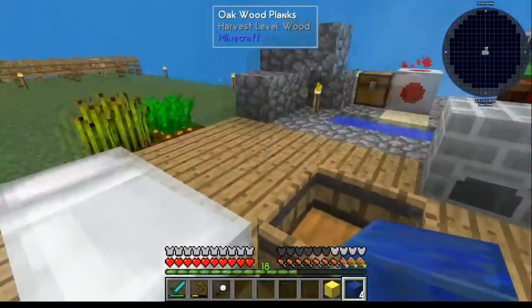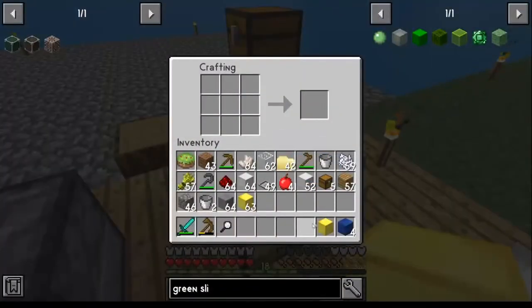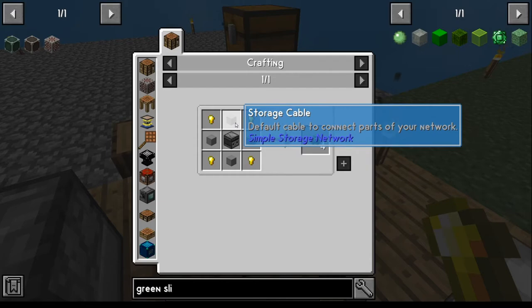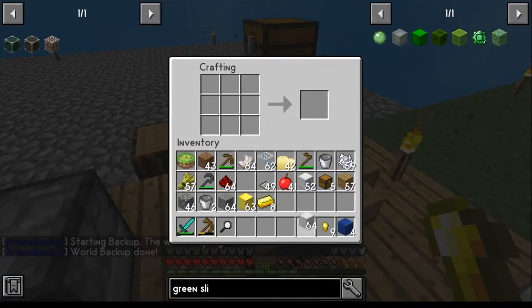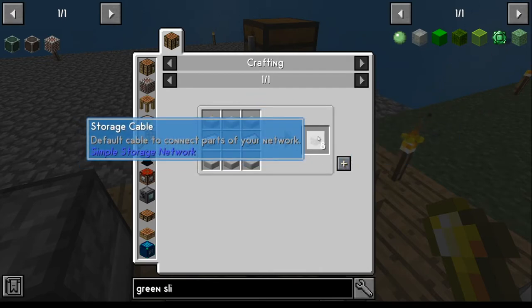For gold nuggets, go build yourself a gold block: get your stuff, build a gold amber, melt it down, that'll get you a gold block. Come over to the crafting table, pop it in, that'll get your gold ingots. Take one of the ingots, pop it in there, that'll get your gold nuggets. Next step is the storage cables - straightforward, just stone slabs and some iron. Make your iron ambers, break them down, make iron blocks, take your iron blocks, make ingots. Go get some cobblestone, cook it to make stone, take three of them, put them in - that'll make six stone slabs and then your storage cables.